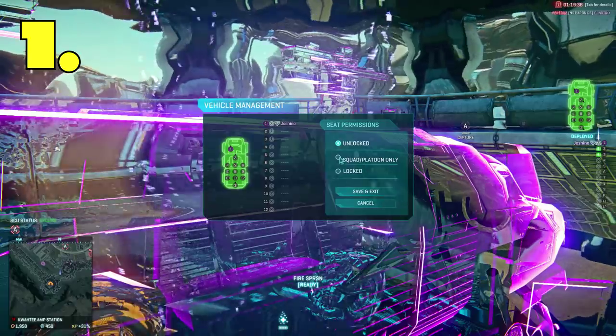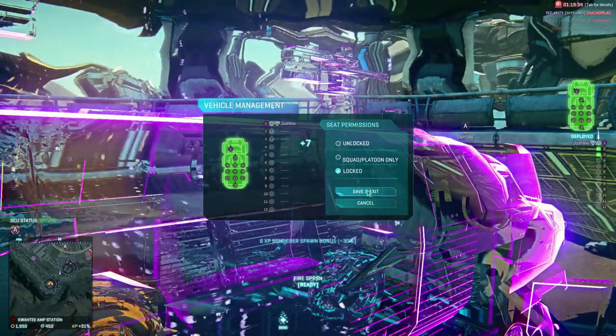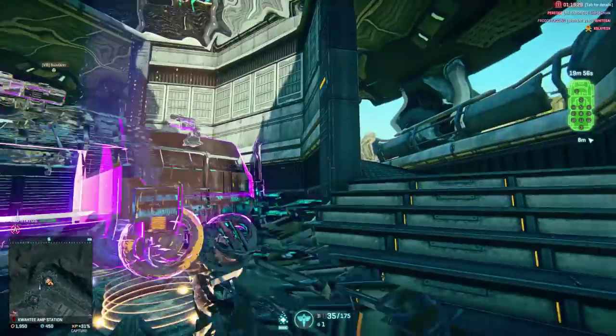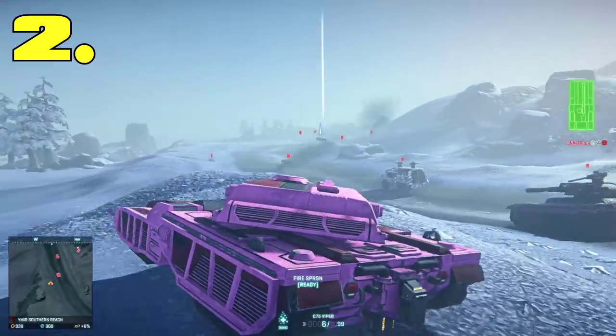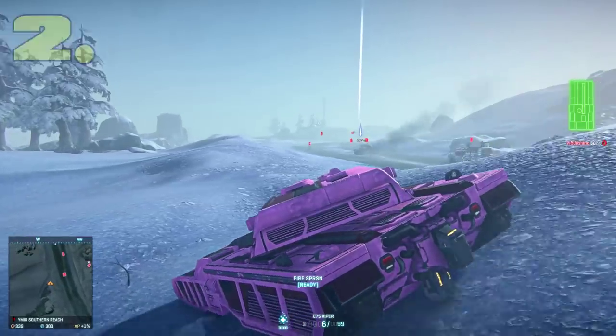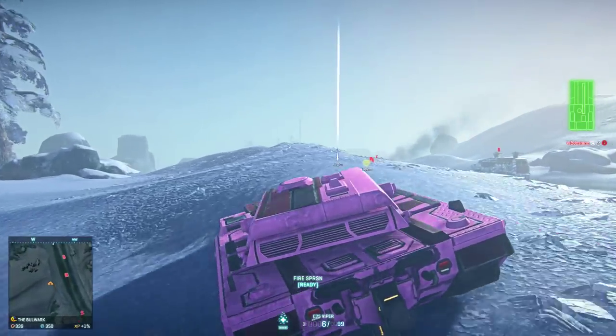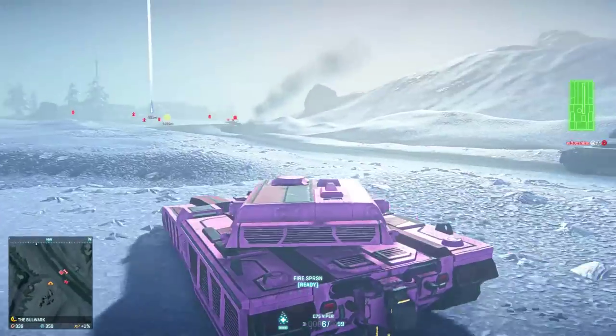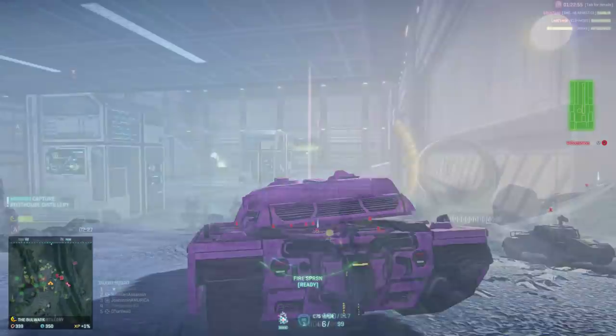Tip 1: If you have deployed an invisible Sunderer, lock it or make it squad only with the Page Down key, as some noob will get into the gunner seat and give you away. Tip 2: When in a vehicle, avoid roads leading to enemy bases — either let an ally check it out first or take detours. Once you see your ally go up in flames, you'll know there are no longer any mines there.